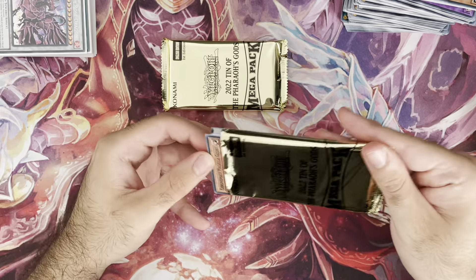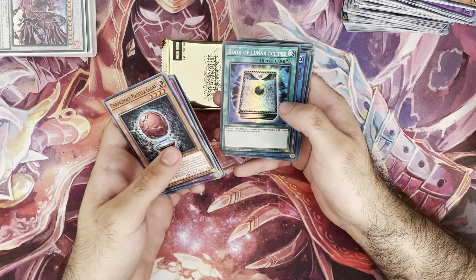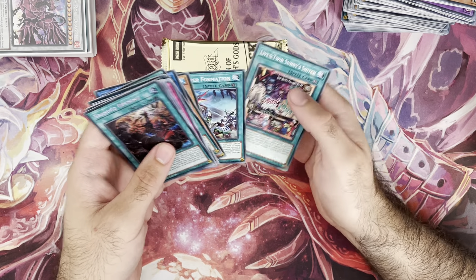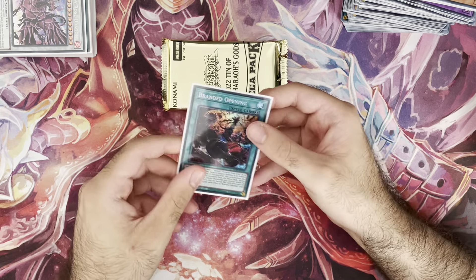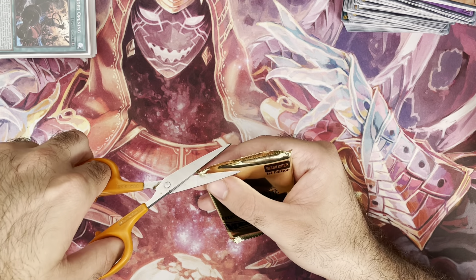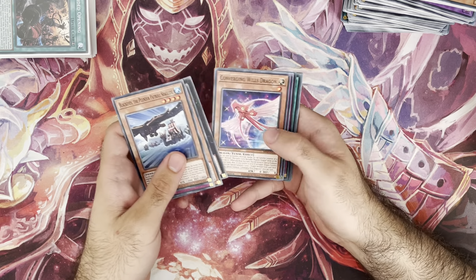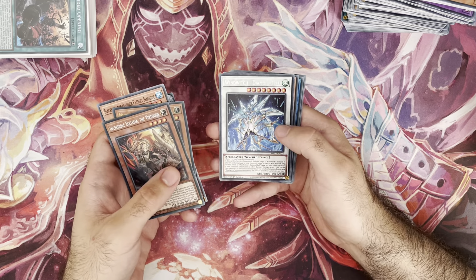We've got Chronomaly Magala Globe, EMR, Expendable Die level five, another Masquerade, Book of Lunar Eclipse, another liner, AI Meet You, and Branded Opening as a secret. This card is tanking in price because of its reprint — it's also a rarity bump to secret from super. Decent pull for the Branded deck. I didn't realize it was secret. And another bait spell — come on, we've gotten one Pot and one Lightning Storm. Am I just going to get one of each and no dupes?